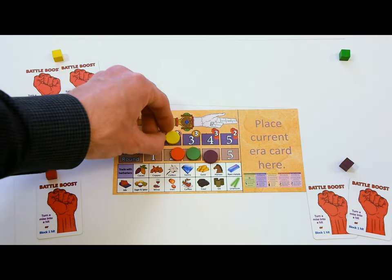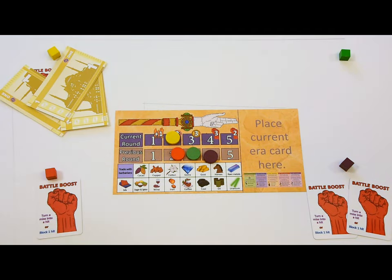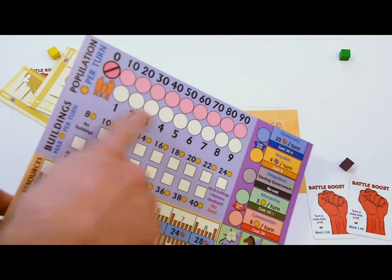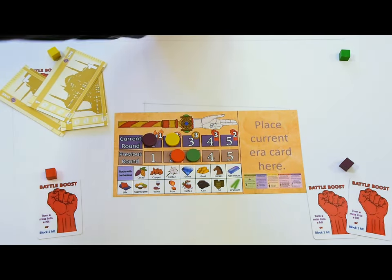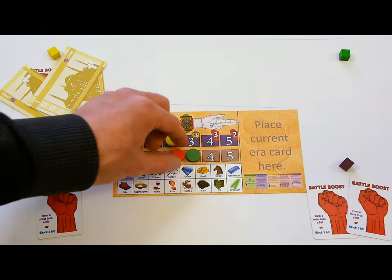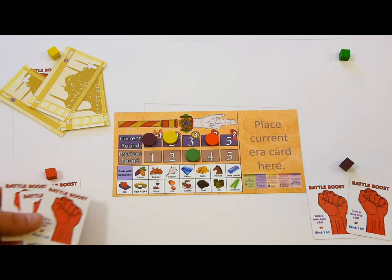Each position comes with a little benefit, which is obtained immediately but not during setup. Note that you can pick a position for a rival instead of for yourself — in that case, the rival would get the benefit. Why would you want to do that? Well, barbarian units have the same levels as the first player's units. So if you're planning to fight barbarians, you may want to place a player with low unit levels in the first position.